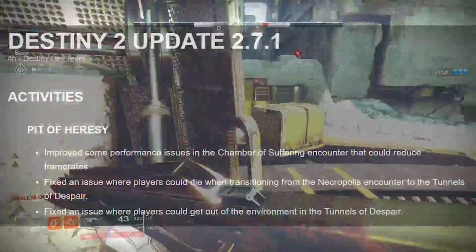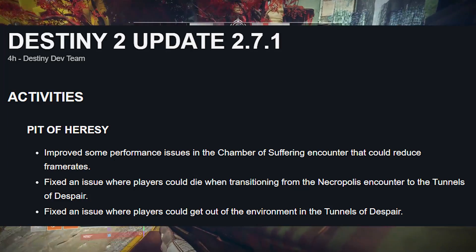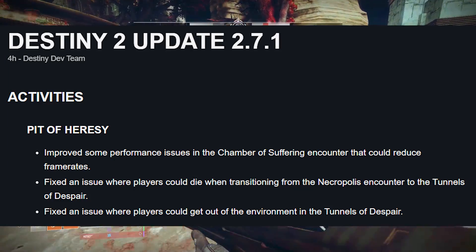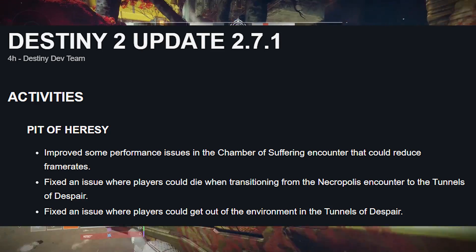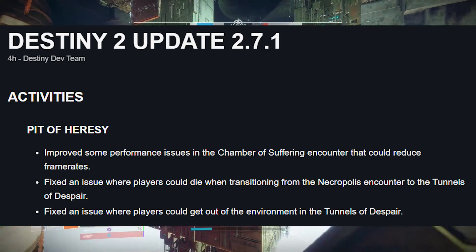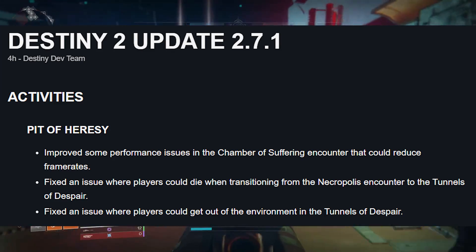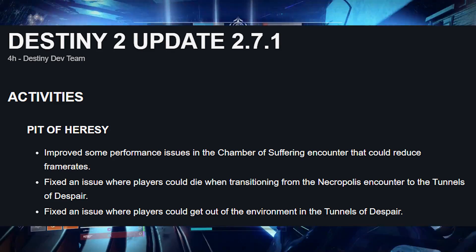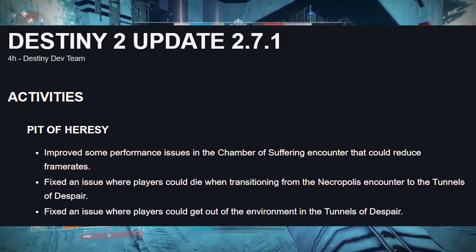First up, Activities. Pit of Heresy: they improved some performance issues in the Chamber of Suffering encounter that could reduce frame rates. They also fixed an issue where players could die when transitioning from the Necropolis encounter to the Tunnels of Despair, and fixed an issue where players could get out of the environment in the Tunnels of Despair. Pit of Heresy overall got a quality of life update — you won't have any materials in your inventory when you go in there, but at least the frame rate is solid.